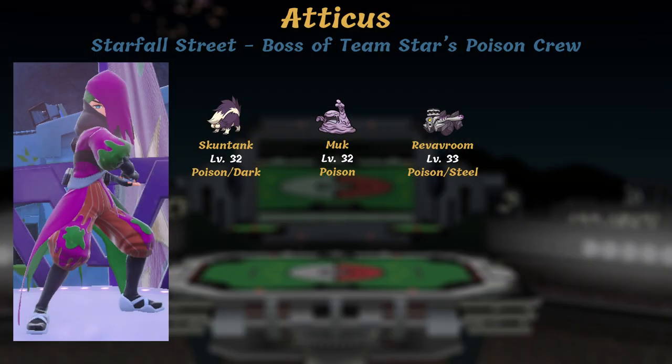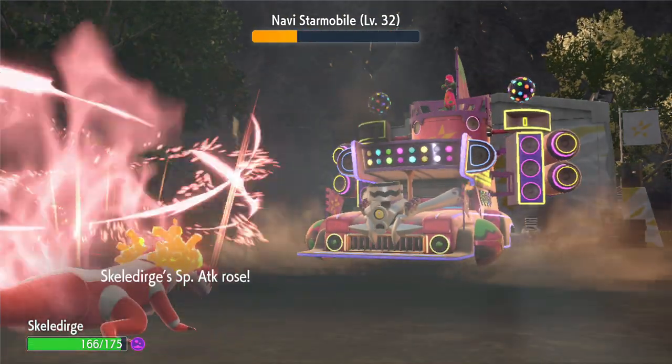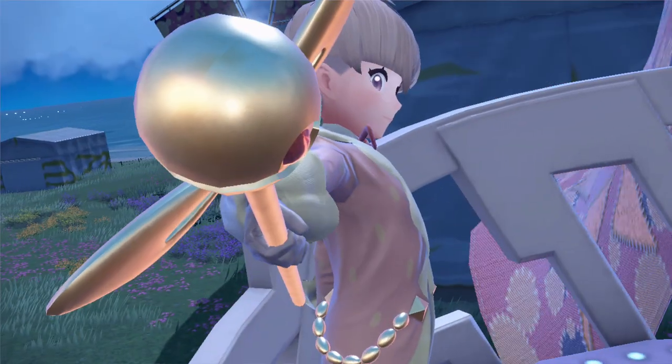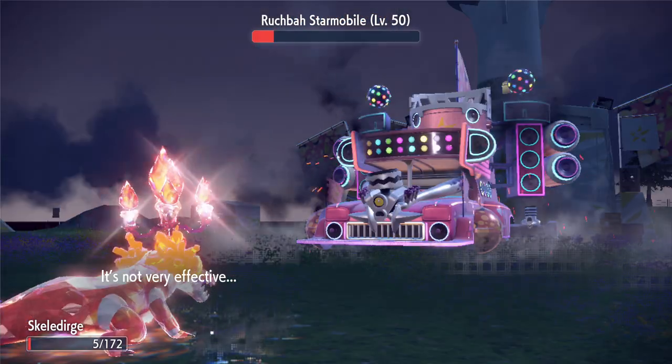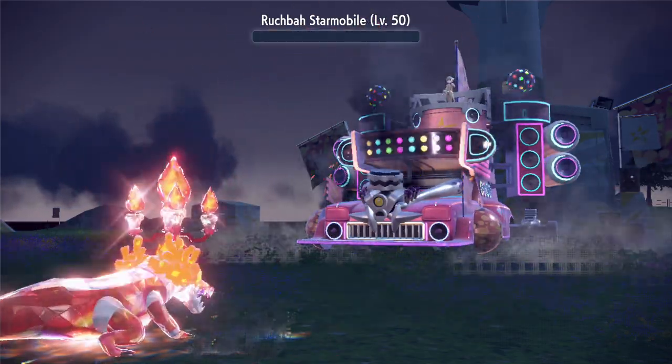Up next is Atticus, leader of the Poison Crew, who brings a level 32 Skuntank, level 32 Muk, and level 32 Revavroom. I faced Atticus after collecting 8 badges, so this was absolute domination from my level 50 Skeledirge. Next up is a huge jump in level — Ortega, boss of the Fairy Crew. He rocks a level 50 Azumarill, level 50 Wigglytuff, a level 51 Dachsbun, and a level 50 Revavroom. My Skeledirge took down most of the team, and I also had a level 52 Bisharp who put in a lot of work during this fight.